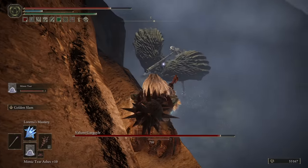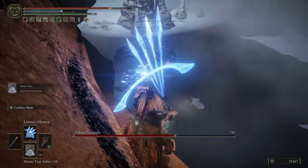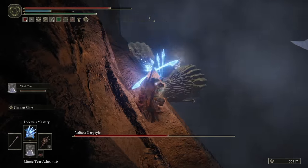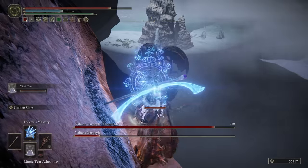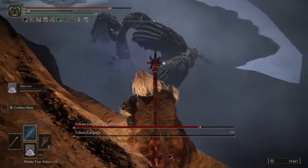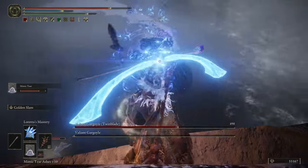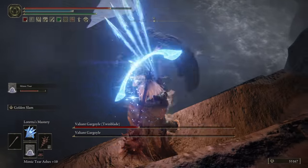Once you manage to make it up here, it's now simply a matter of just killing them. They do have one raw attack that could potentially knock you off, but for the most part you are 99% safe up here and you can just cheese them to your heart's content. After a minute or two of this, they will both be dead and victory is yours. You have just trivialized one of the most painful duo bosses in the game.